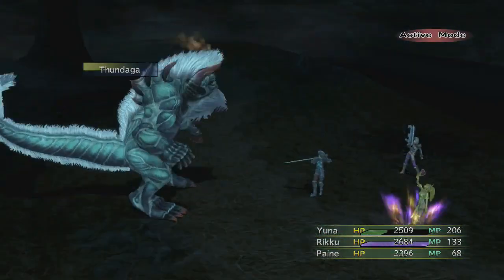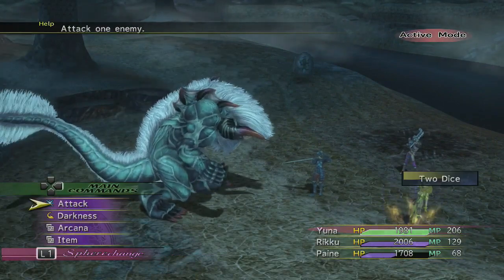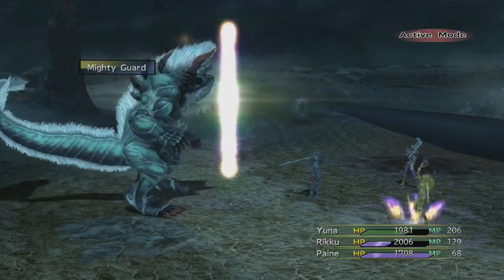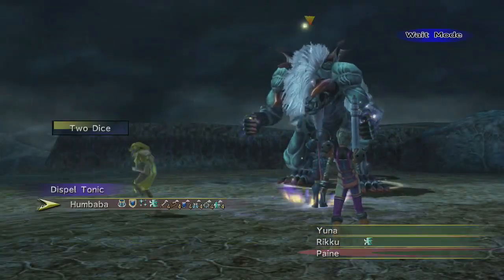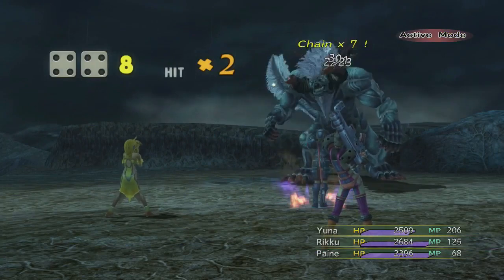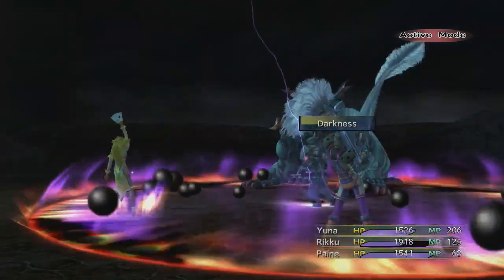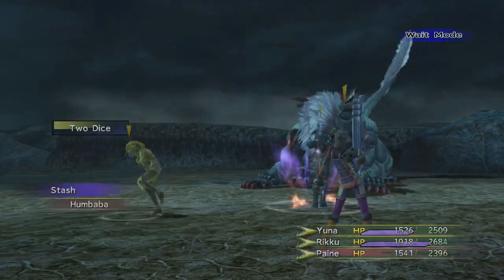Die already. He's using Zandaga now. Let's chain up this attack. He's using Mighty Guard again. Let's take care of that — Dispel it. When you roll two of the same numbers, unless it's like two ones, you get double damage. If it's two ones, you get 20 times damage, which is amazing. There goes his Protect, Shell, Haste, and Regen.